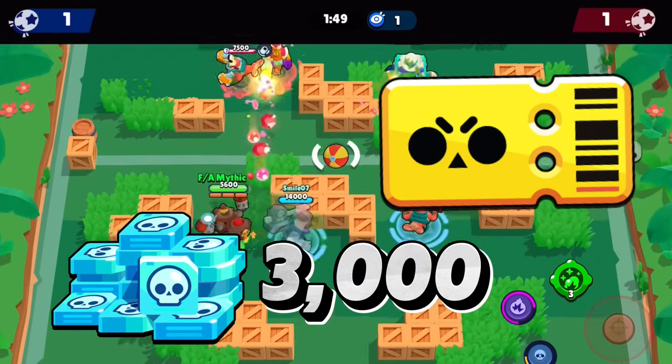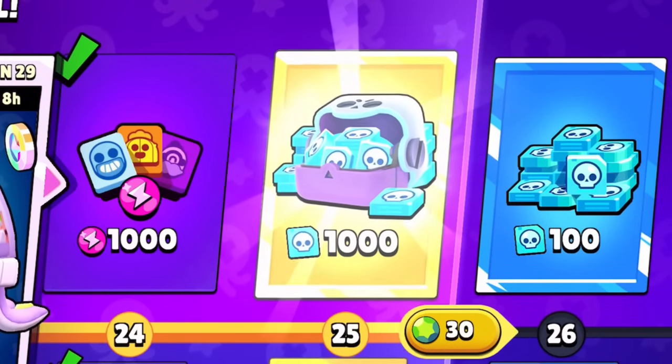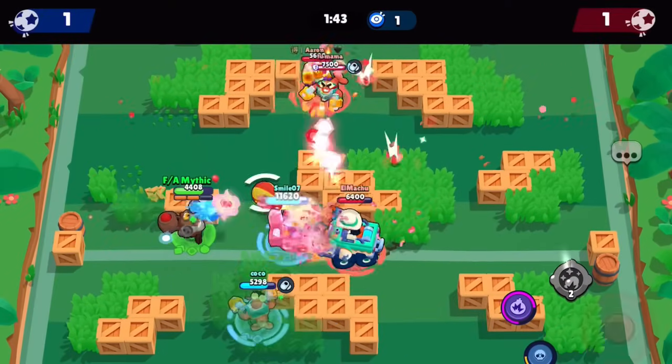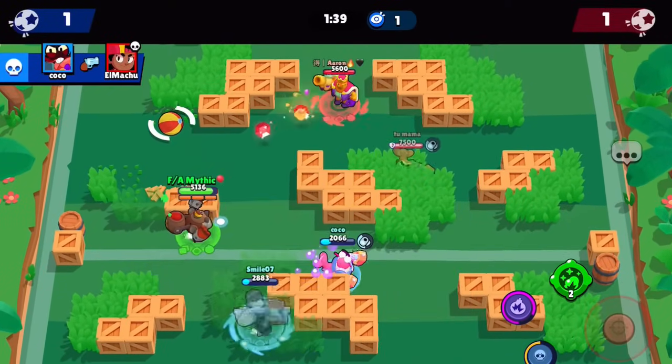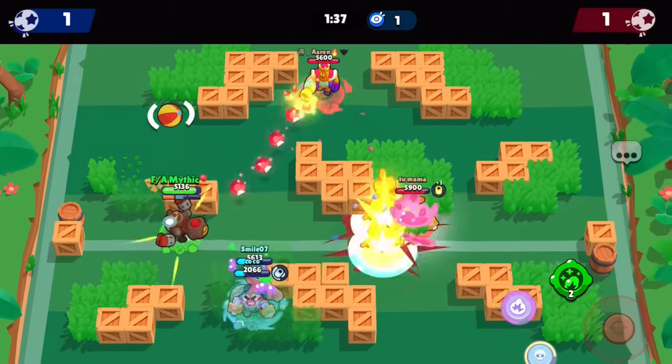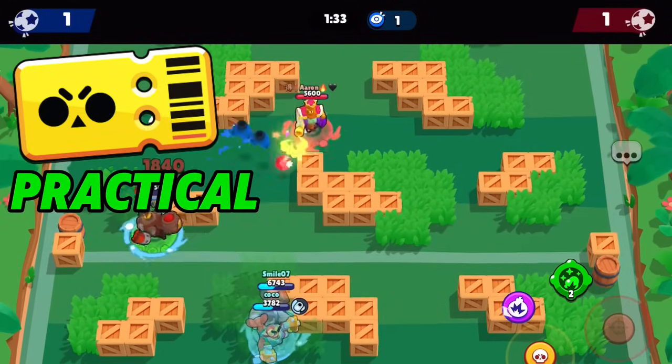If you don't have every brawler, you can either unlock one at tier 30 or save those credits for next season. One thing to keep in mind is that the Brawl Pass Plus offers no extra credits — this pass mainly offers more cosmetics and not progression. Overall, the Brawl Pass is easily one of the most practical ways to unlock credits.